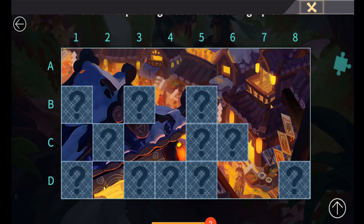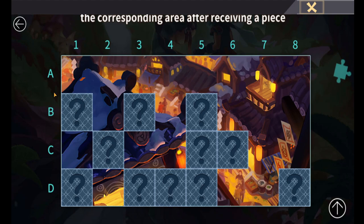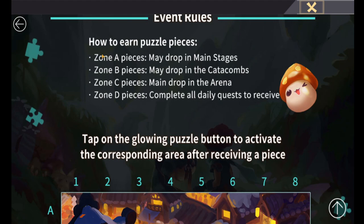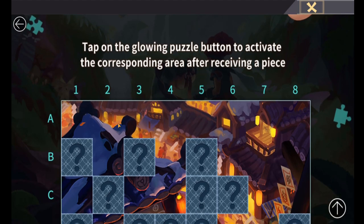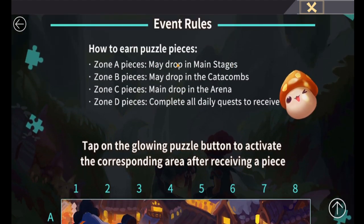There's a section here about how we get pieces. We get a big puzzle board to fill out — there are four rows and eight columns, and each letter and number corresponds to a different puzzle piece. For Zone A, pieces drop in main stages, so basically whenever you're farming your heroes you're going to be getting pieces for this. Mine's already filled up, so these are fairly easy to get.